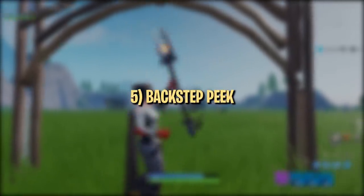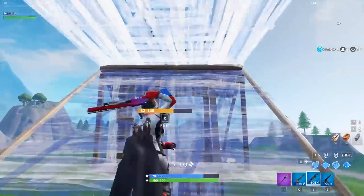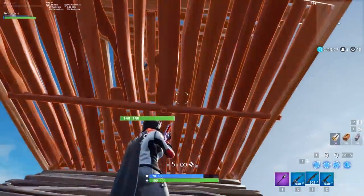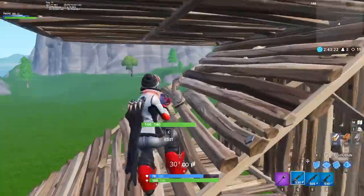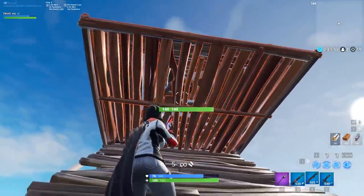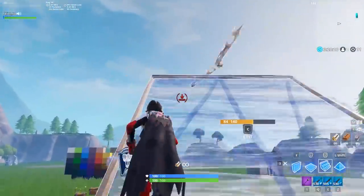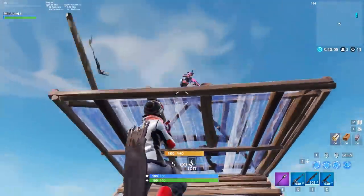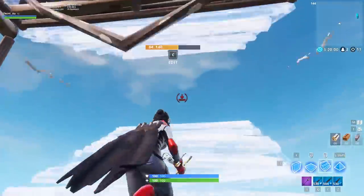Credit to Martoz for bringing this next peak to our attention. The backstep peak is useful when you and another player are ramping towards each other, but they secure height first and block you with a floor or pyramid. At this point, most players will expect you to turn and double ramp up, make a side jump and build for height, or box yourself in. Instead of playing to their expectations, you can get a good peak angle by walking backwards and jumping to peak over the floor or pyramid. You can easily land a chunky shotgun shot on your opponent by doing this, as they'll likely be looking elsewhere expecting something conventional.